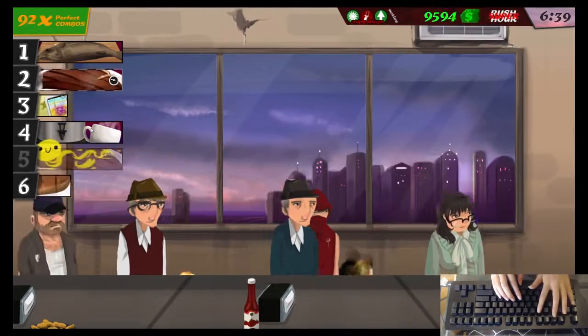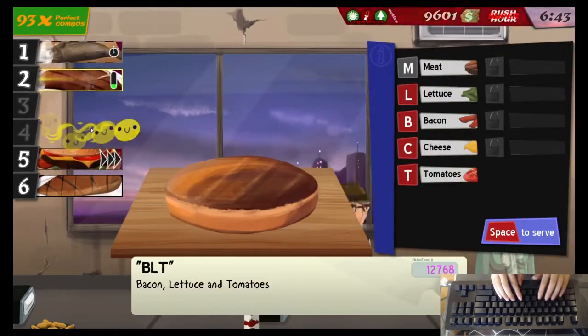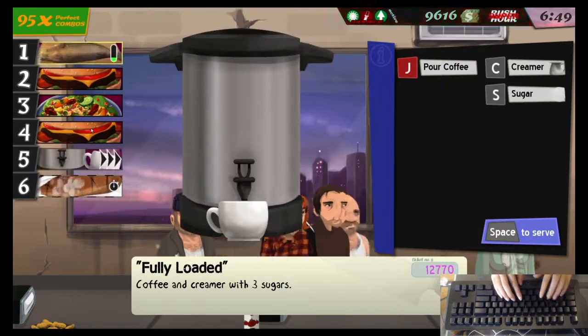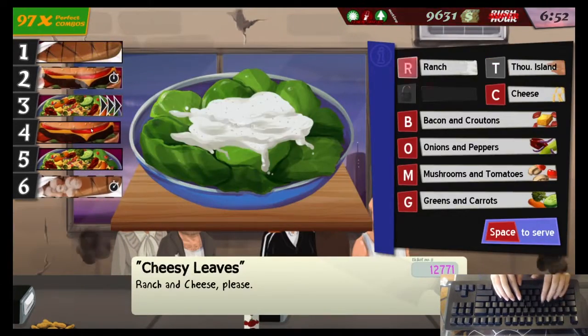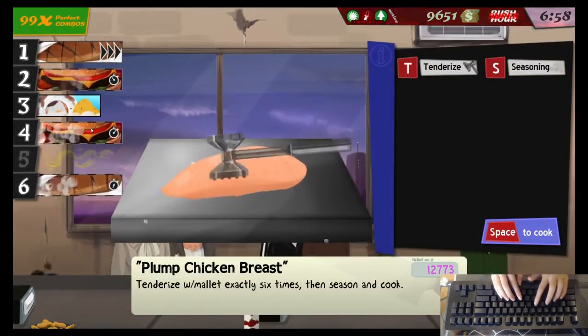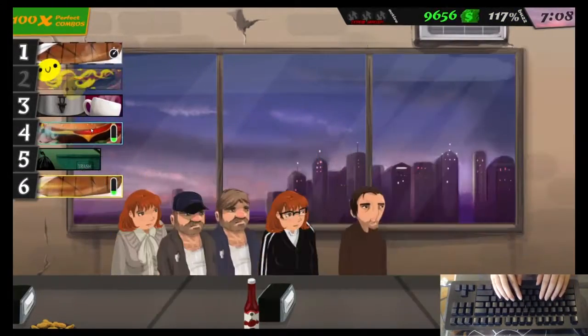I also chose the mode where you use space to serve instead of enter. I think that's slightly easier on your fingers because enter you press with your pinky, and my pinky finger is pretty weak. To have the most frequent key be your pinky leads to a lot of hand fatigue, so I switched over to the space bar to serve.